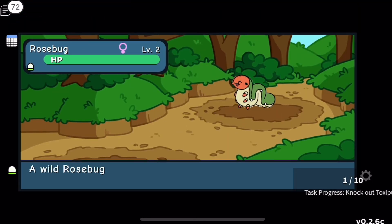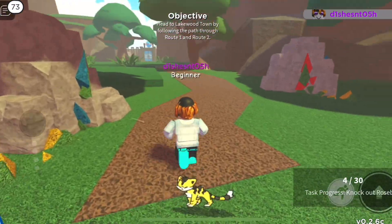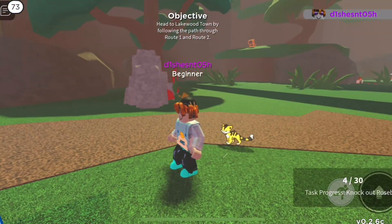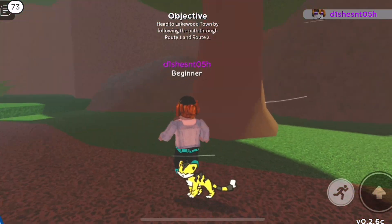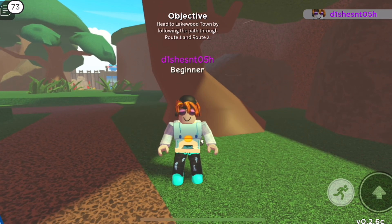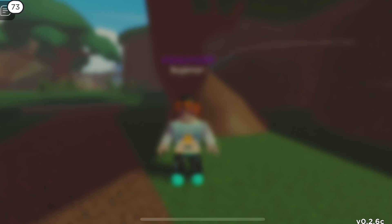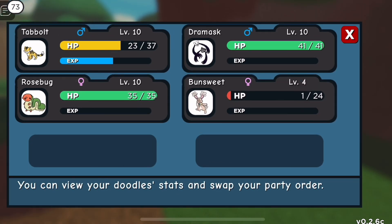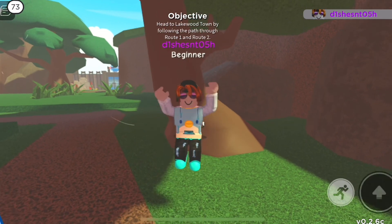Going through the grass, we encounter another Rose Bug. The environment has some pretty colorful rocks and trees. I think this is a good place to end the video — please let me know if you enjoyed this series! Thanks for watching. Bun Suite was at one HP — pretty lucky! Goodbye, I hope you enjoyed!